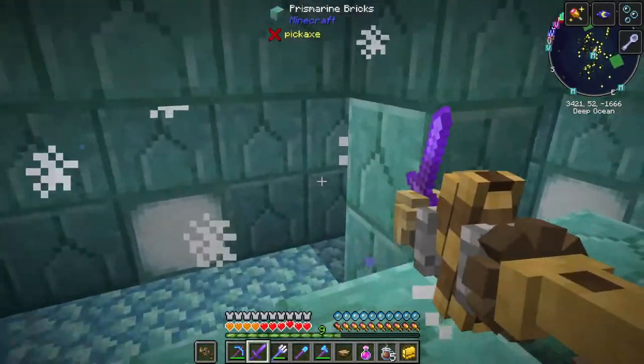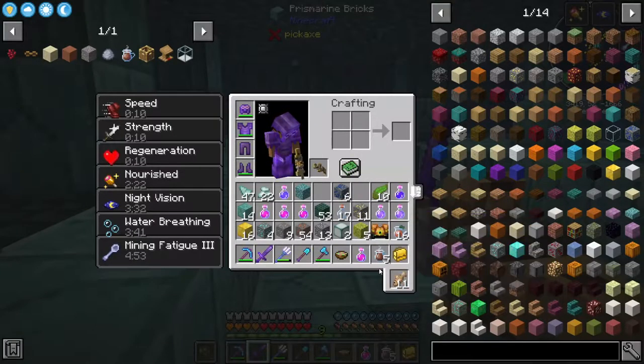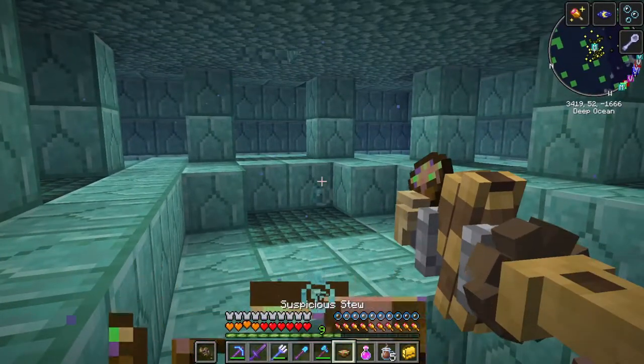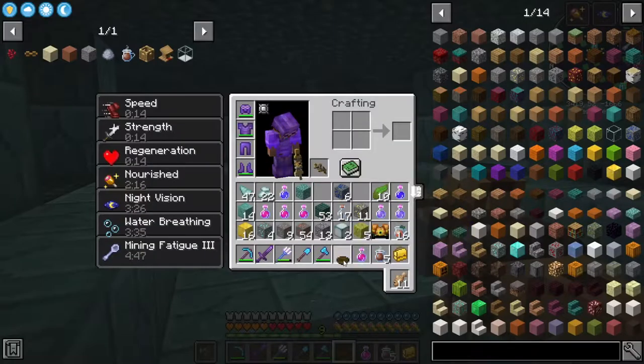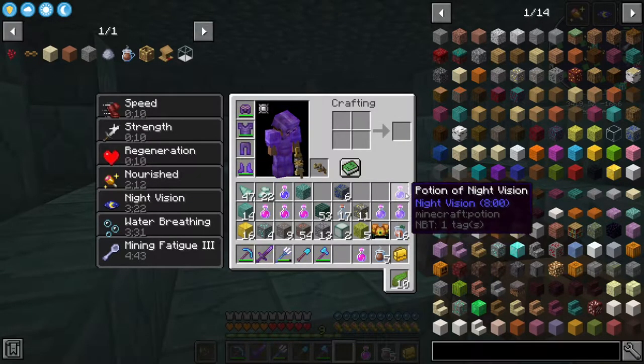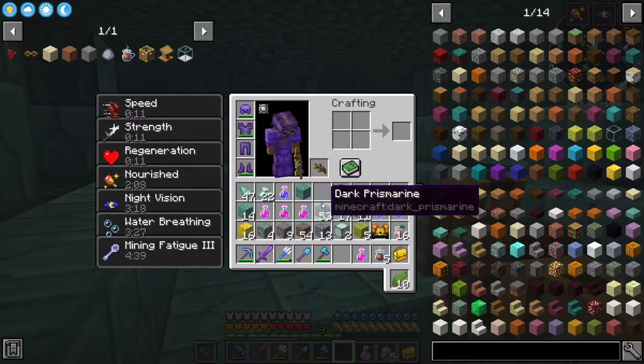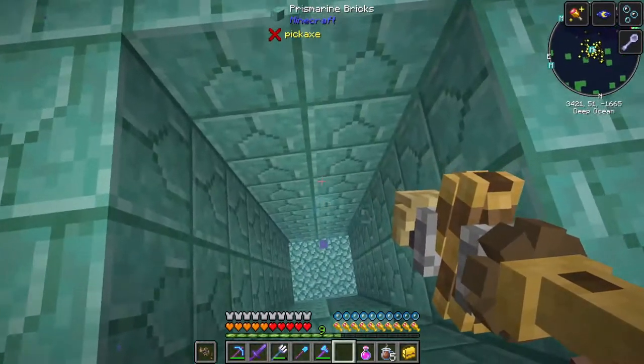I'm going to make a necklace out of your heads. I'm slightly hungry. Nice, more food. I don't need the kelp. Ocean visibility — night vision. I've already got night vision, water breathing.